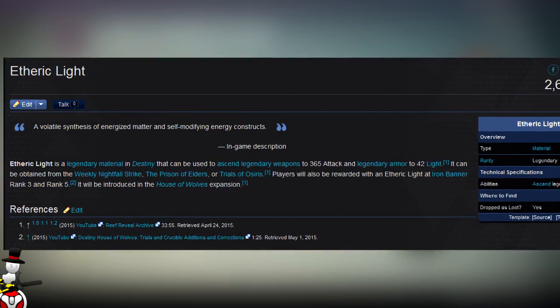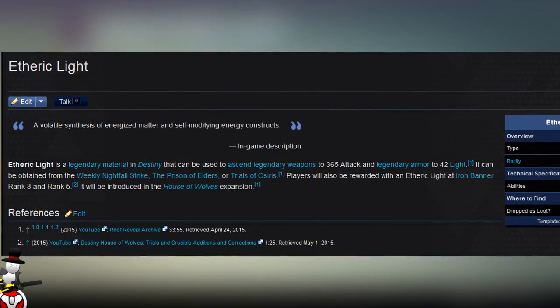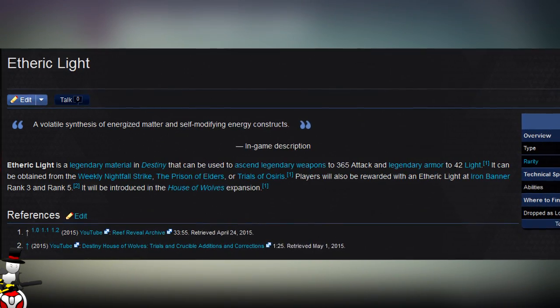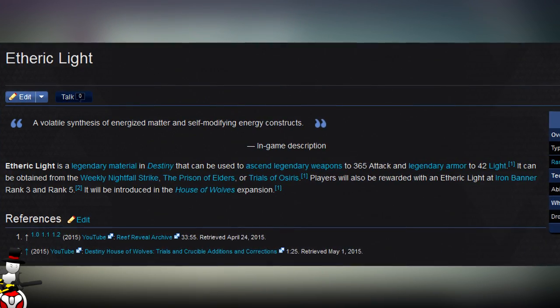It can be obtained from a weekly Nightfall Strike, the Prison of Elders, or Trials of Osiris — all end game activities will have a chance of dropping Aetheric Light. Players will also be rewarded with an Aetheric Light at Iron Banner rank 3 and rank 5.